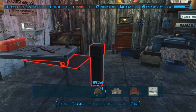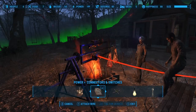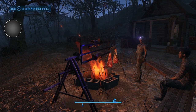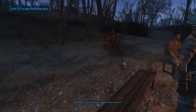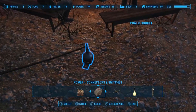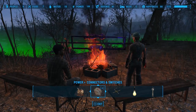Tip number fifteen. Lastly, in my spark creation video I mentioned that you needed to exit workshop mode in order to trigger it. Turns out you only need to hit the cancel button instead of exiting completely out of workshop mode. So much faster and easier than going in and out of workshop mode.